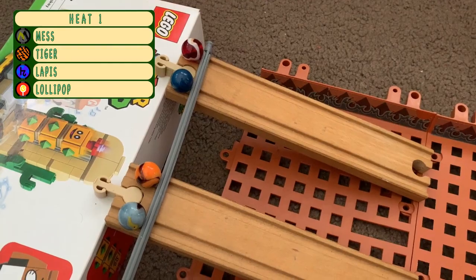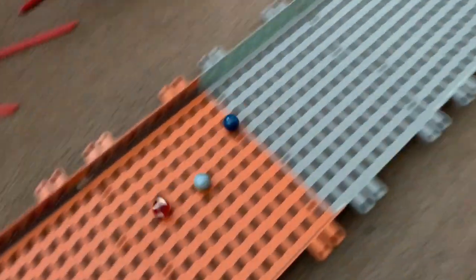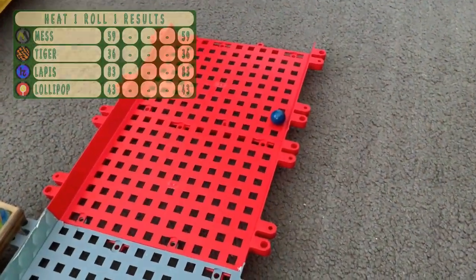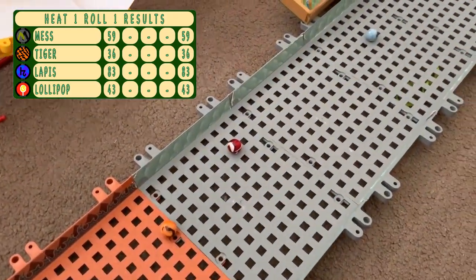In the first heat we have Mess, Tiger, Lapis and Lollipop. Their first roll down — Lapis shoots out. Can he get to the end? Pretty good there, on that last piece of track. Then it's Mess, Lollipop and Tiger falling behind.